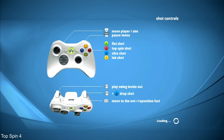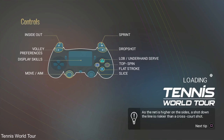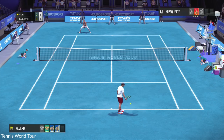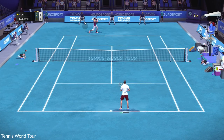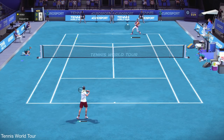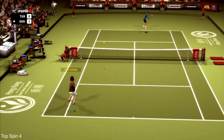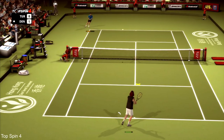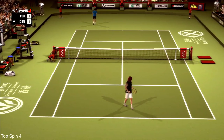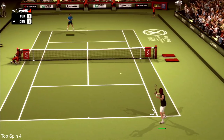Both games use a similar controller layout — Topspin, Flat shot, Slice, and Lob are mapped to the face buttons, with special combinations like Dropshot, Volley, and Inside Out using shoulder buttons. However, actual gameplay is where the two games differ greatly. Tennis World Tour focuses on tactics — reading your opponent and choosing swings wisely — while Top Spin places its emphasis on precise timing, releasing the button at exactly the right moment for the most effective shot. Ultimately, Top Spin 4 feels far more realistic and offers much more variety, while Tennis World Tour gets boring quite fast and feels less fluid in player movement.